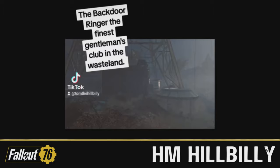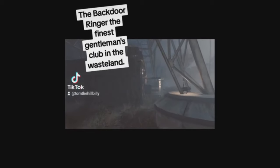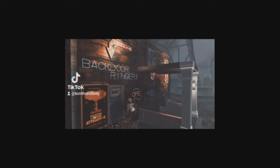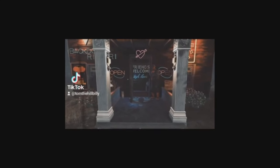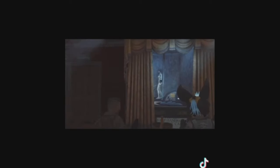For our final Honourable Mention, we have a new entrant to the competition — it's Tom the Hillbilly, with the Backdoor Ringer Gentleman's Club. Is that a TikTok symbol I see? Not sure how to feel about that. Anyway, the camp itself — it's pretty cool. You don't see many gentlemen's clubs, but this one is very well put together. The exterior, yeah, it's okay. Not a bad-looking build, but the inside of it — especially the wet floor side — that must be because the owners of this club take great care in keeping it clean. You wouldn't want to slip and hurt yourself, would you? Hillbilly, thank you very much for entering this week. Congratulations on the Honourable Mention.